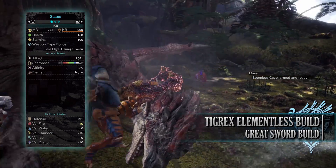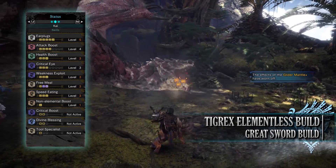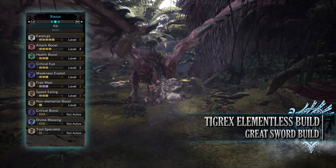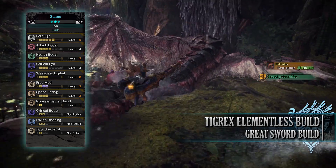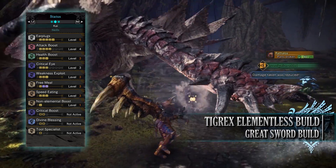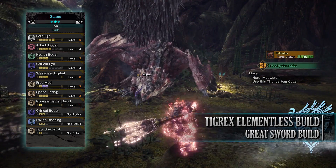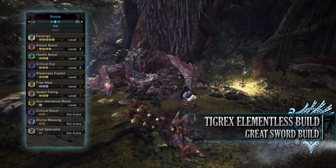As for your defence you're strong against Fire, neutral to Water and Ice, but unfortunately weak to Dragon and Thunder. As for the skills: you have Earplugs level 5, providing that wonderful quality of life. You have Attack Boost level 4, Health Boost level 3, Critical Eye level 3 — which counteracts the negative affinity that the Tigrex Greatsword has. You'll have Weakness Exploit level 3 and Free Meal level 3. Normally Free Meal can only get to level 1 but thanks to the Tigrex set bonus we can get it to level 3, allowing us to consume potions with a chance of not consuming it. You have Speed Eating level 3, a byproduct of the gear that allows us to consume potions at a very quick pace. And finally Non-Elemental Boost level 1, which increases the attack of our weapon so long as the weapon has no element or a hidden element, as is the case with the Tigrex Greatsword.